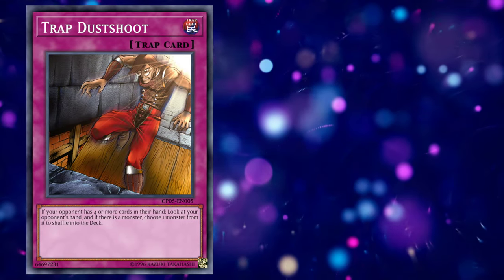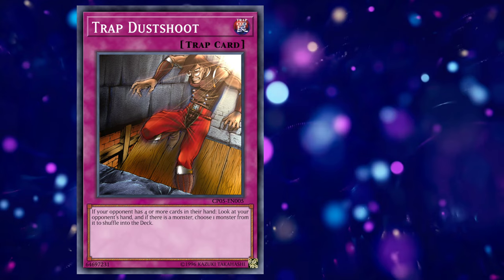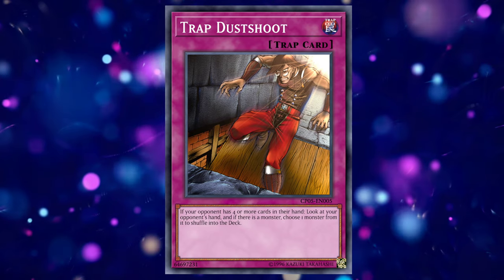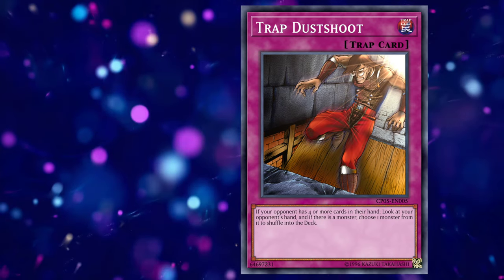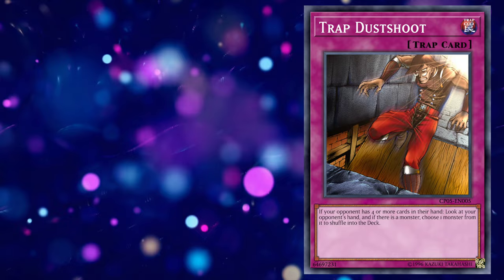Finally, our sole trap card on today's roster is Trap Dust Shoot. My first order of business is to retrain that godawful name. If your opponent has four or more cards in their hand — in other words, why you never go second — you get the Forceful Sentry effect, but specifically for a monster in your opponent's hand. So this card has absolutely no place on the ban list these days, because this card is now all but useless.